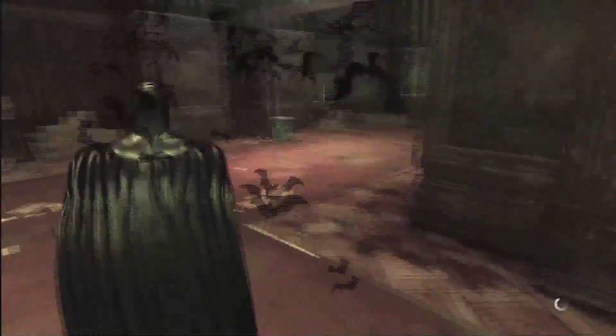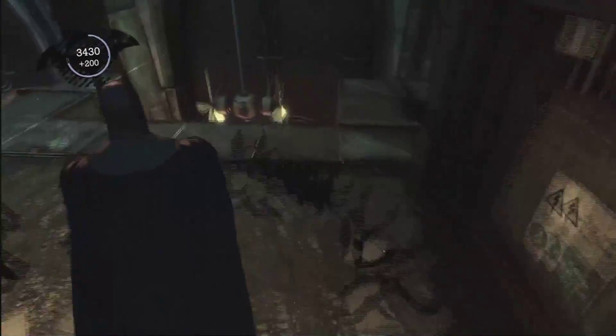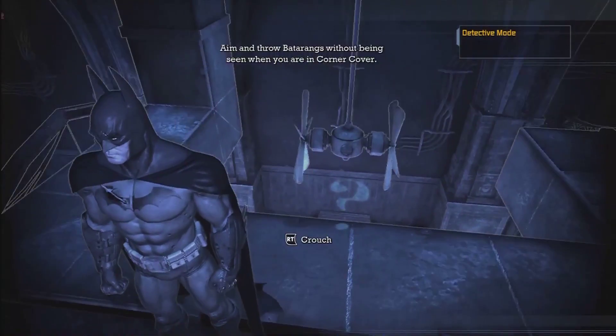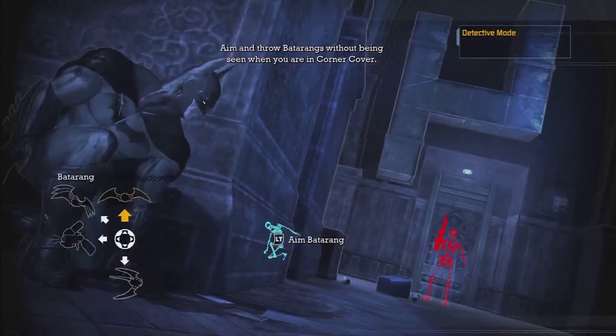I ran back to this part but you don't actually have to do this right here. You can wait until after you've done the other wing of the mansion, so you don't have to come back here twice. I just happened to do it this way because that's how the storyline flows. You can skip this area pretty easily. Get those teeth, line up the question mark, grab the other spirit, and around the corner are two more bad guys, one with a gun — just take him out quickly with a Batarang.